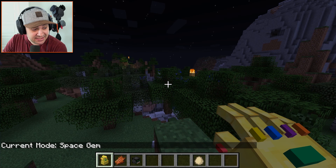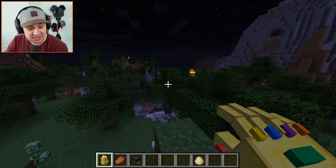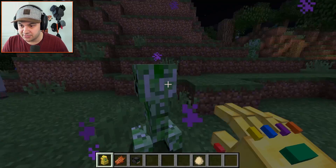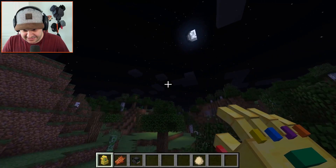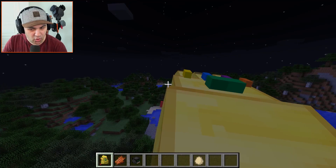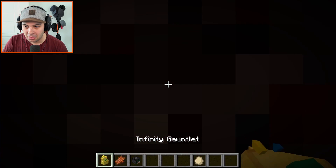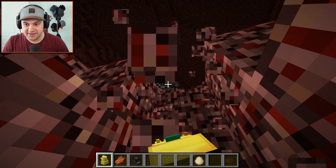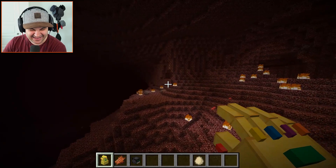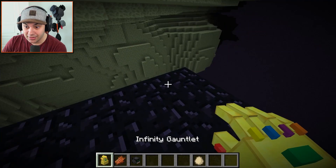Next is the space gem — transfer the player to the spawn point of a different dimension. Which dimension it can transfer to is determined by the config file. It's like ender pearls — oh, that's cool! But if I hold it, does it do the dimension thing? I'm going to a different — oh, where am I? I'm in the Nether! Can I go back? If I charge it up and use it again — no, I'm in the End!